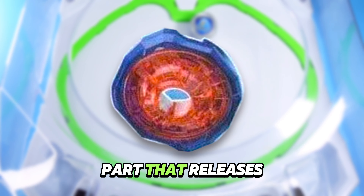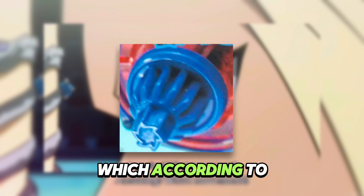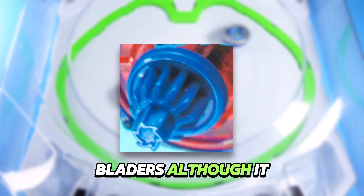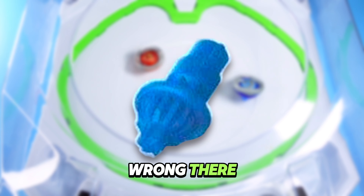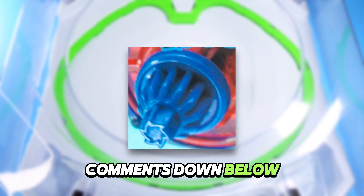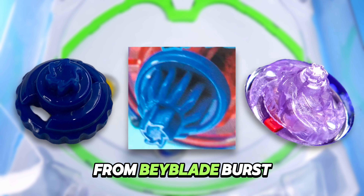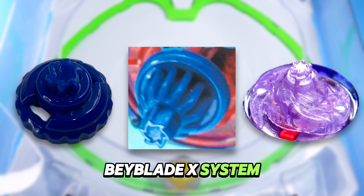The last part that releases on Cobalt Dragoon is the C bit, which according to Google Translate stands for Cyclone — a fantastic name, although it is Google Translate so I could be wrong. If I am wrong bladers, please let me know in the comments down below. As for Cyclone's design, it's super simple — it's literally Left Flat from Metal Fight Beyblade or Spiral from Beyblade Burst reimagined in the Beyblade X system.